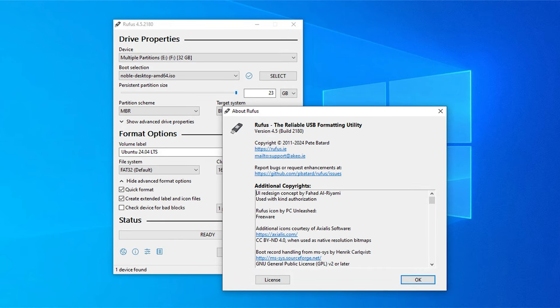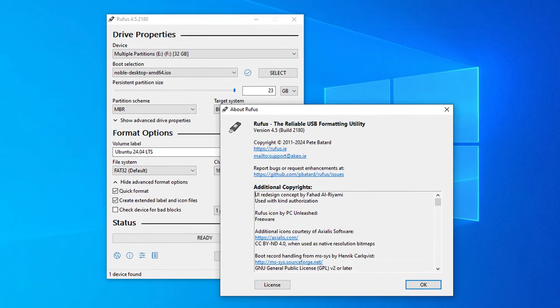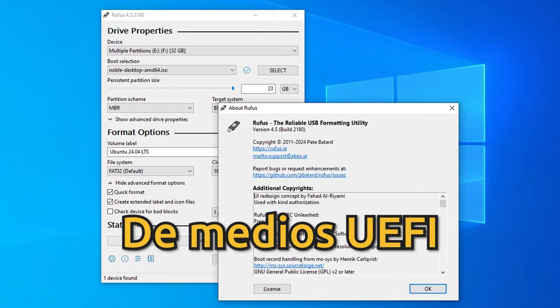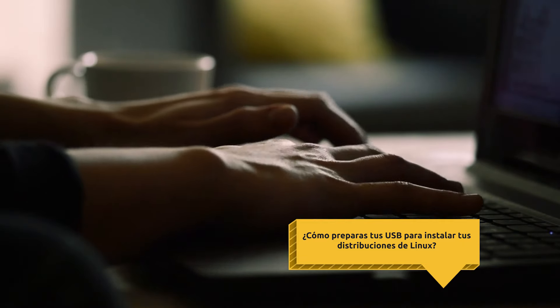Además, Rufus soluciona problemas con USB persistentes de las versiones Linux Mint 21 y añade correcciones de seguridad, como también optimizaciones en la validación de medios UEFI. Cuéntame en los comentarios cómo preparas tus USB para instalar tus distribuciones de Linux.